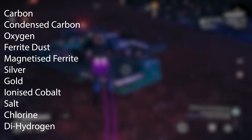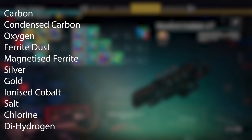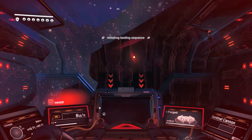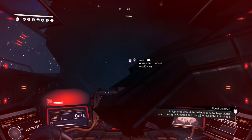As such, it would be worth carrying a bunch of Carbon, Condensed Carbon, Oxygen, Ferrite Dust, Magnetized Ferrite, Silver, Gold, Ironized Cobalt, Salt, Chlorine, and Dihydrogen. Also buy a few Metal Plating and Microprocessors to save on crafting time, so you can very quickly craft what they want right away.